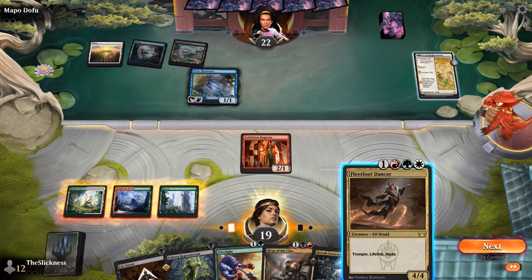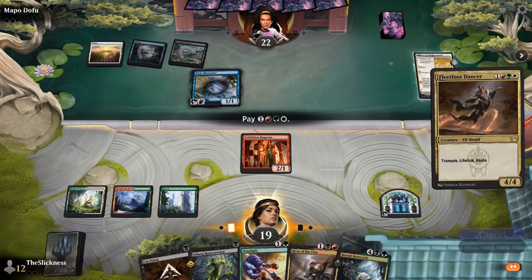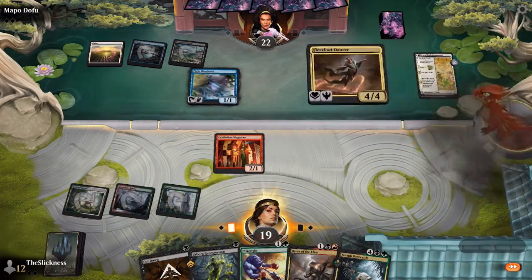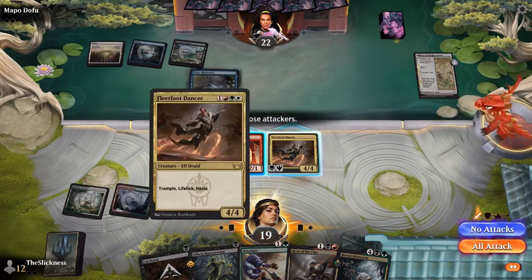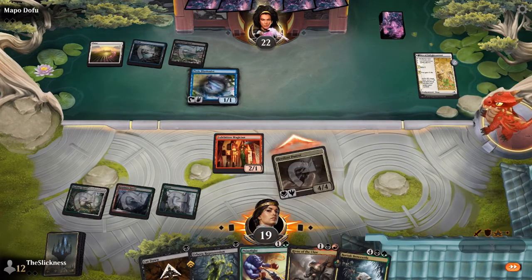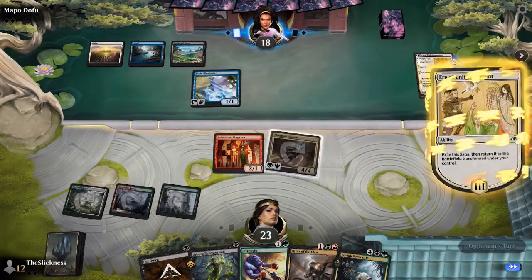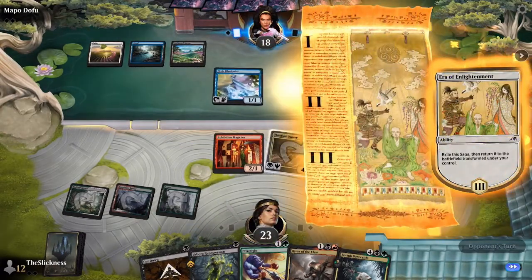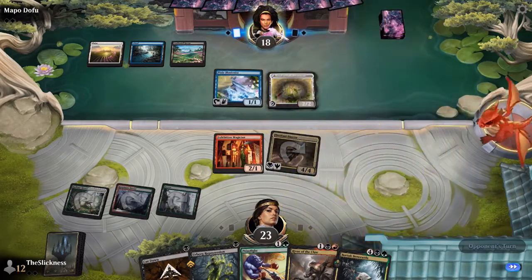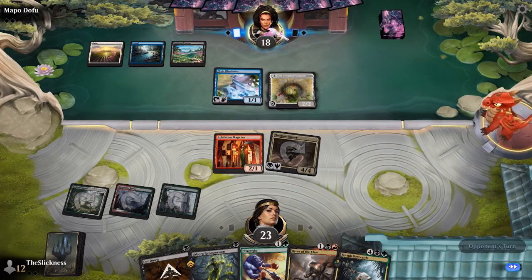Ryan could just play the card he drew for turn, which is a Fleetfoot Dancer. He doesn't have a fourth land but has a treasure, which allows him to cast his four-mana, 4/4 trample lifelink haste creature — not quite Siege Rhino but still quite good. I'm not sure why he didn't attack with his magician; there seemed no reason not to.